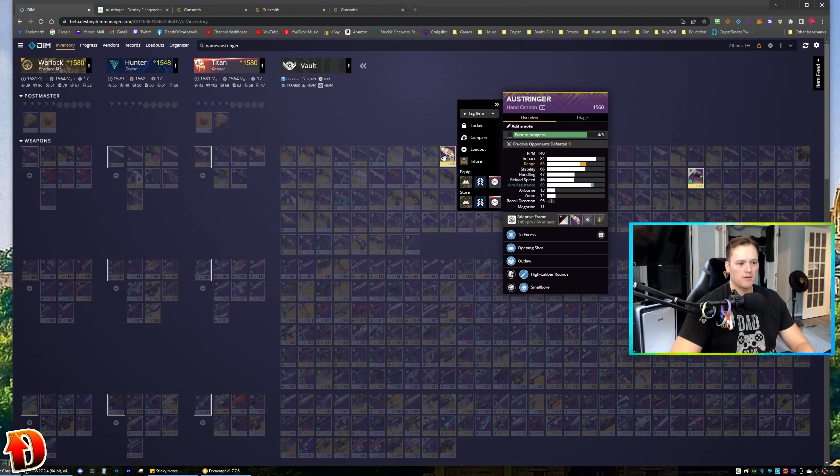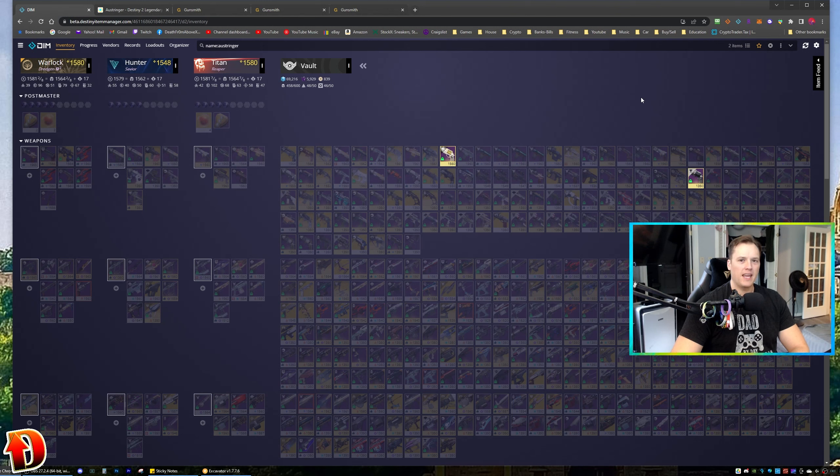Here's the only other one in my vault — Opening Shot, Outlaw, High-Caliber Rounds, Small Bore, Range masterwork. This is the closest I've gotten to a PvP god roll drop. I'm four or five on my pattern — I need to go right now, because I can buy one right now and finish this and go ahead and craft an Austringer. That'd be pretty good. I could put a Gambit memento on it, though I'd rather put a Crucible memento — but I don't have one.